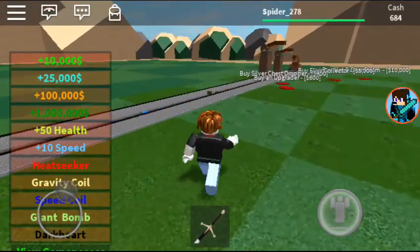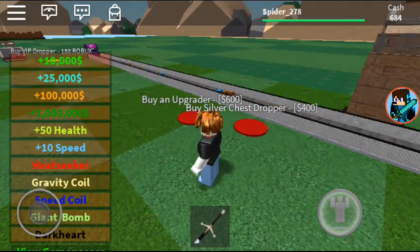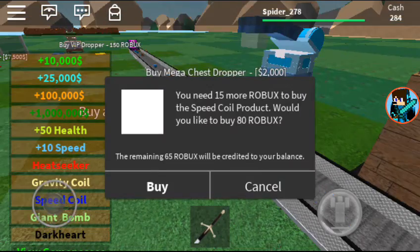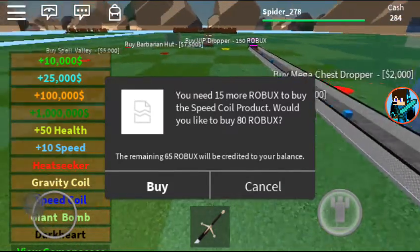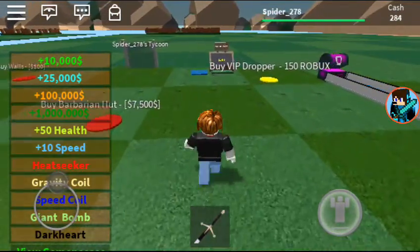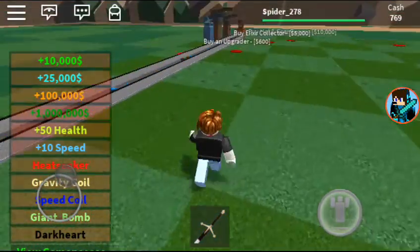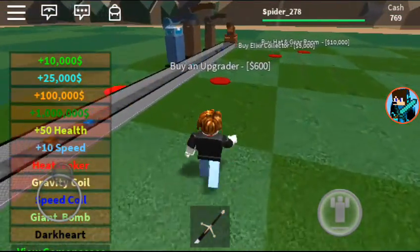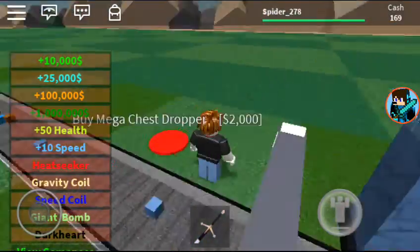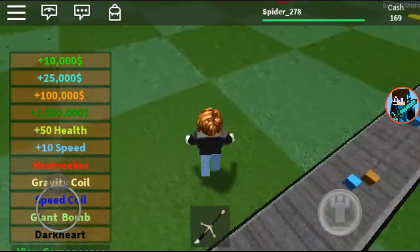Alright guys, I'm back and we have 684, so we can either buy an upgrader, a chest, or a silver chest. Let's just buy a silver chest. There's a speed coil product — nope. Let me go back and look how much money we're making already, and we just started. This one costs — oh, mega chest — that costs 2,000.